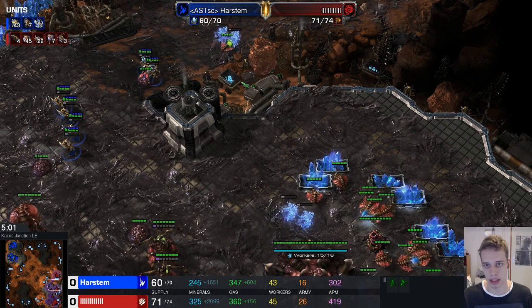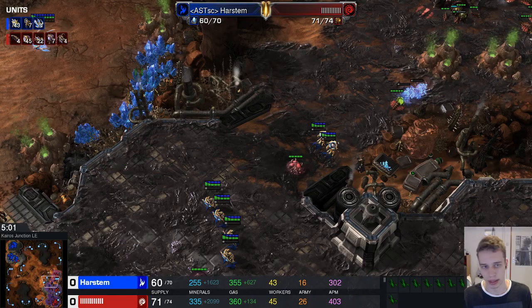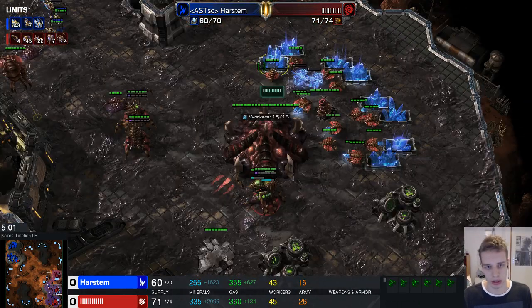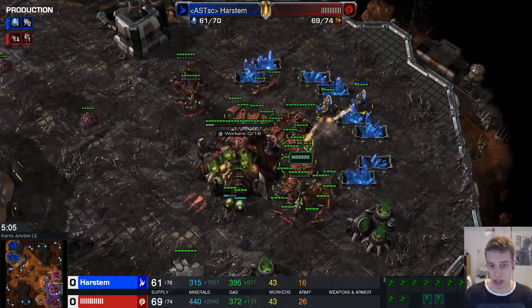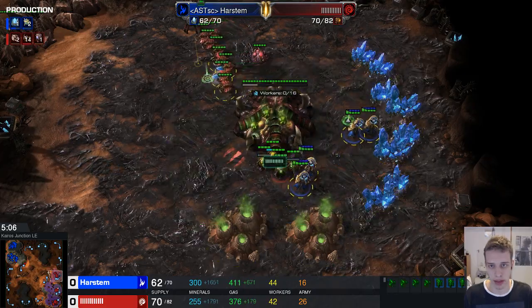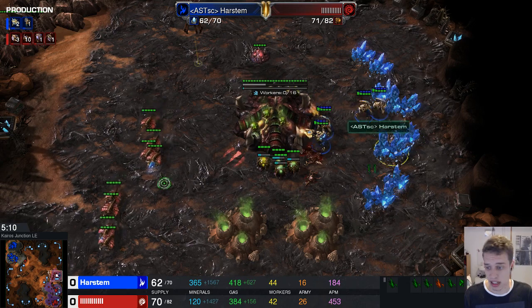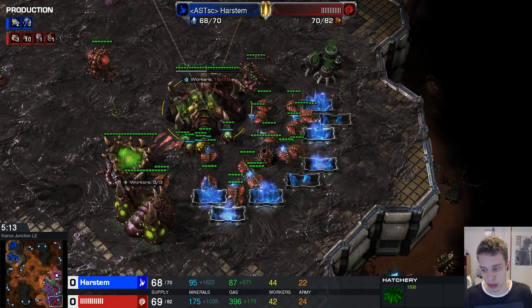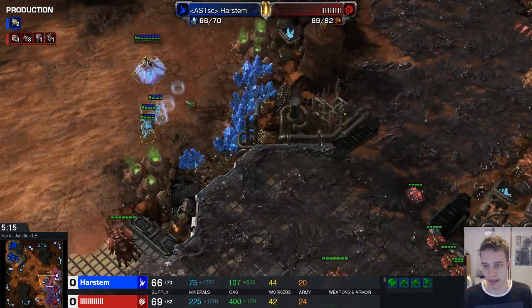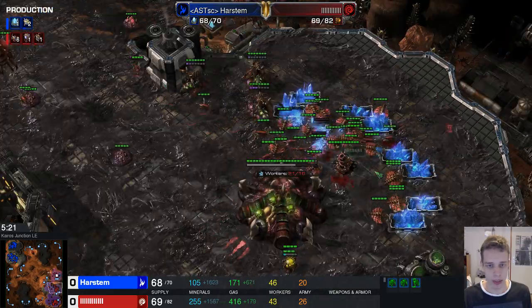Instead of going all in, I split up. You can see that if I hadn't split and sent everything into the natural at that moment — he has seven zerglings at home and I have six adepts with glaives — he would have lost seven or eight drones and had absolutely no chance. Because I split them, he can actually fight them easier. I was anticipating roaches, so I split and targeted drones. But I was wrong — he just played extremely risky. I still get a lot of damage done. He doesn't have any defenses ready, my worker count is still ahead, and I send my three DTs to his third.